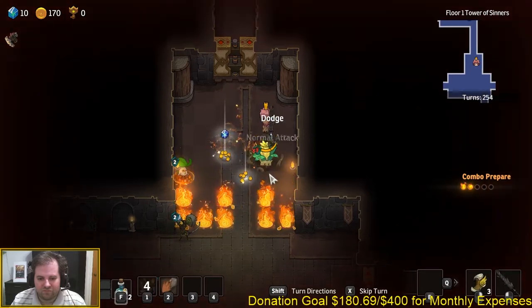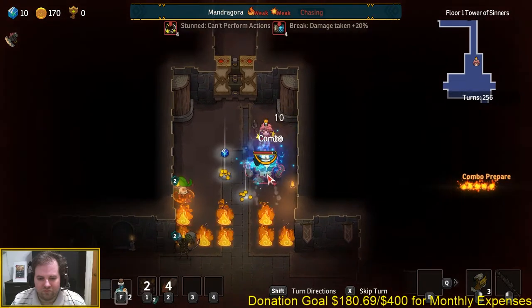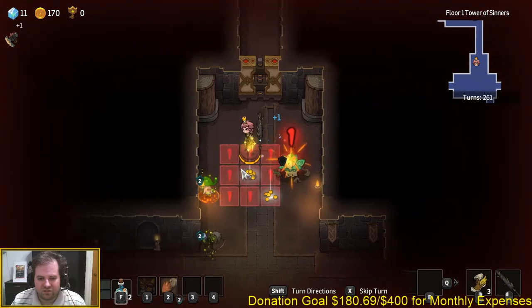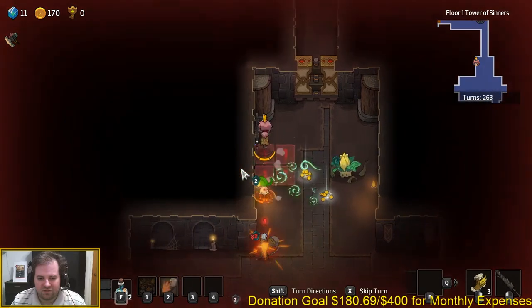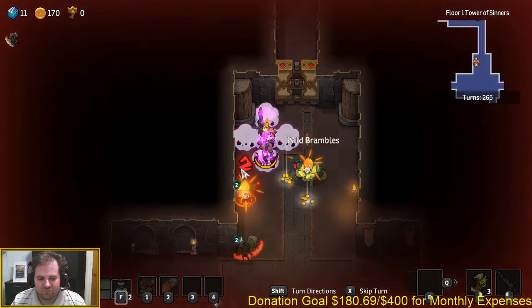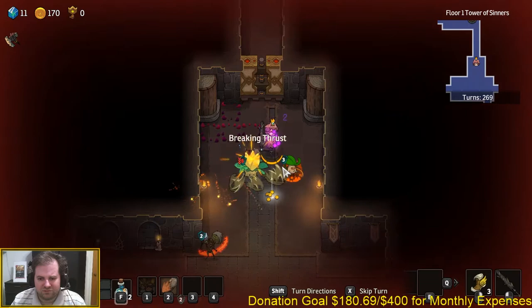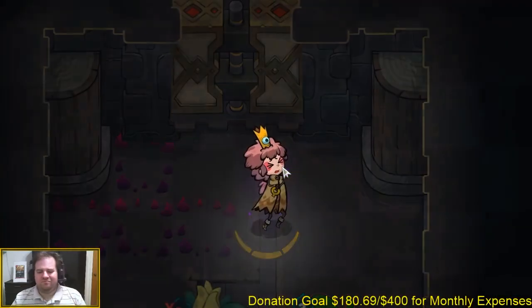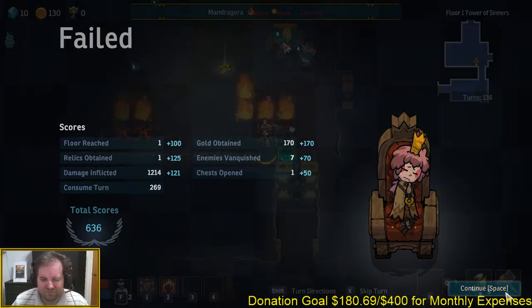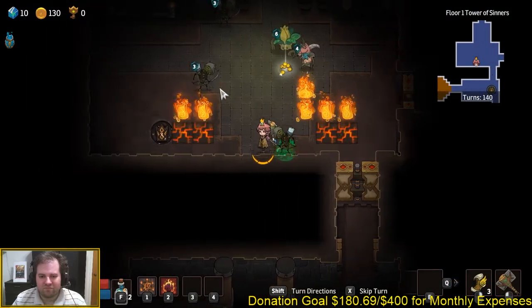You also get skills shown at the bottom of the screen that can be activated with a turn-based cooldown. And this is really how you have to survive in Crown Trick. Enemies make use of area-affecting skills and, as with most roguelikes, you are going to be outnumbered.